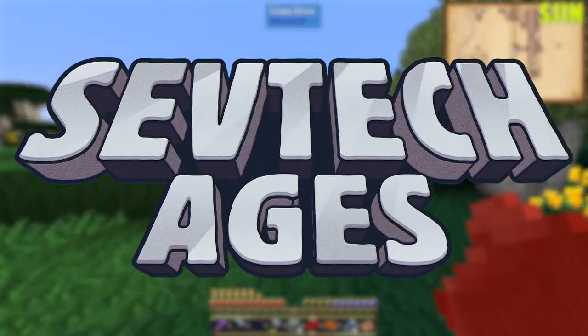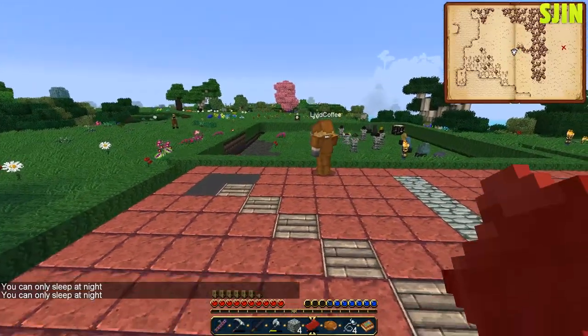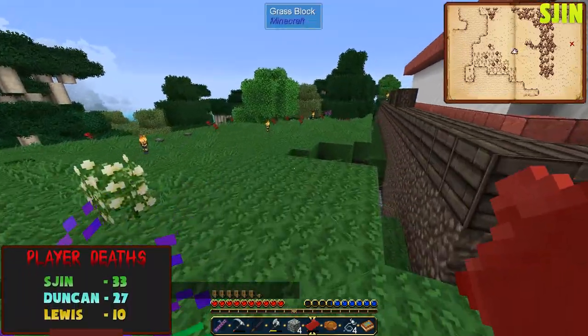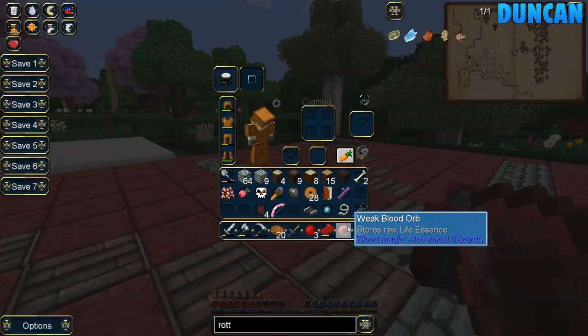There is a creeper in the ritual site. How does it get in? Don't know. I think you can jump over this rim. Weak blood orb! I did it!